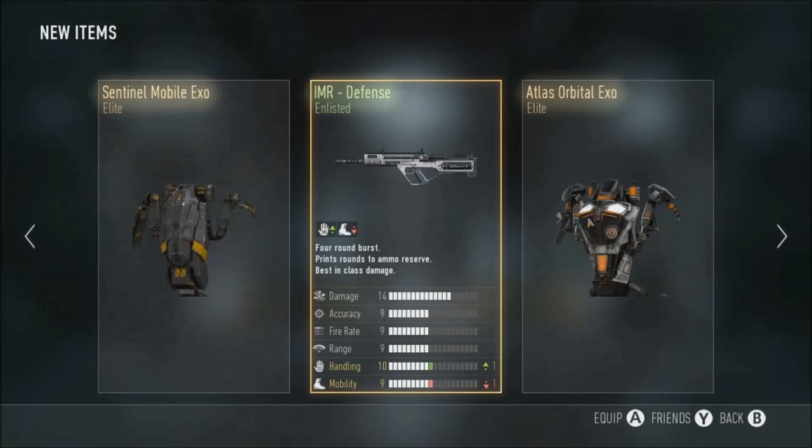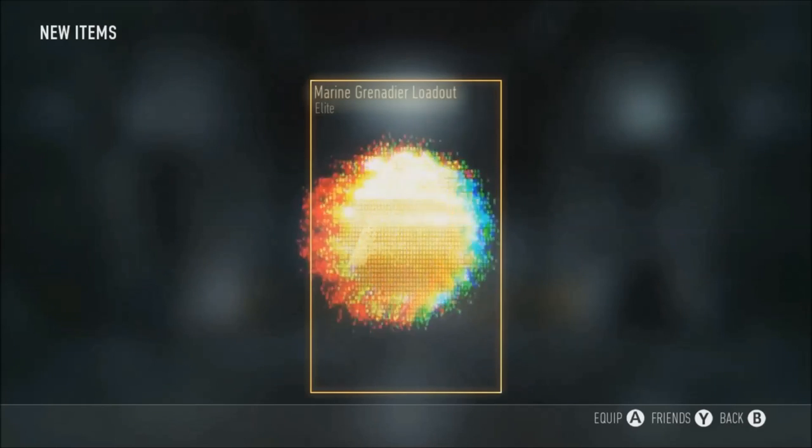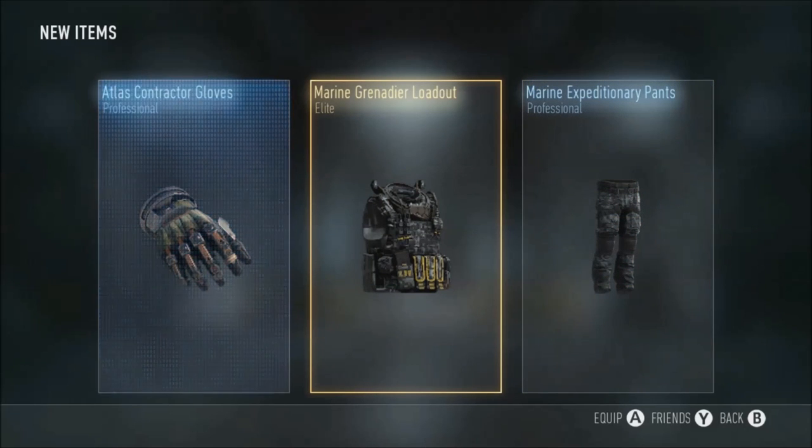Orbital like so - that's going to be quite good - and the Mobile like so as well, plus handling. Let's see what's in this supply drop. My supply drop rate has been so high, how many I'm getting. Just a marine grenade loadout - nothing too much.